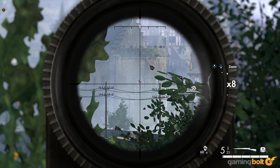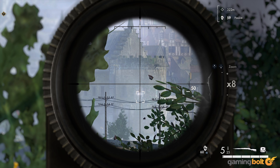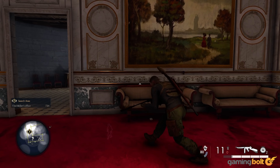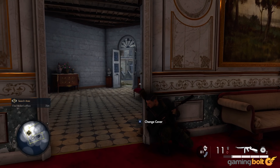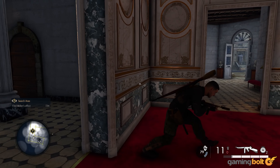Exploration. Like its predecessor, Sniper Elite 5's maps are large and meticulously crafted, and though there's nothing stopping you from simply blowing through each one and sticking exclusively to the critical path, if you want to get the most out of the game, we'd strongly recommend against that. Each one of the game's missions is brimming with optional content, side missions, and collectibles, and the game is at its best when you're carefully combing through the map and taking on these optional activities as well. There are, of course, actual tangible benefits of doing that too.